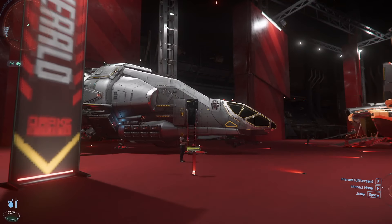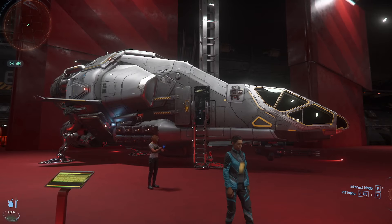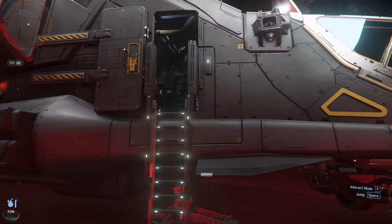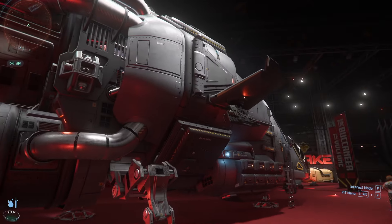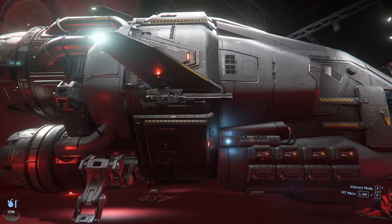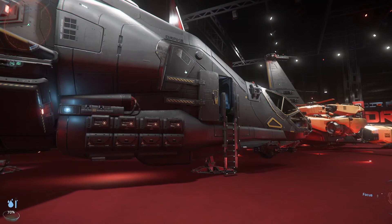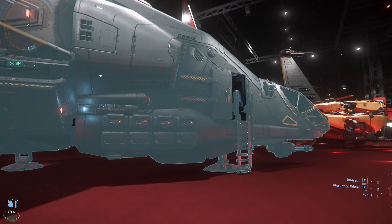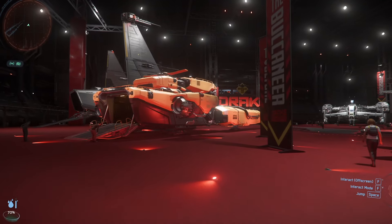Also the Drake Herald — this is actually one of the fastest ships in the game. For a long time it was literally the fastest ship in the game. It's a data running ship. As you can see, it's basically all engines — literally the whole back half of it. There's basically a bathroom and two bunks in the back, and then everything else is just engines, and big engines too.